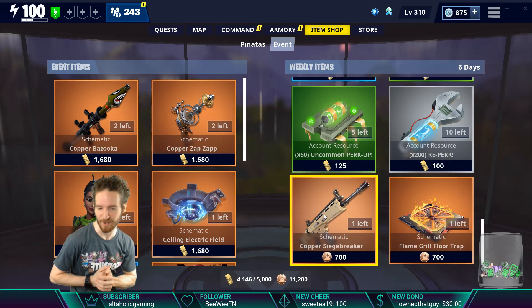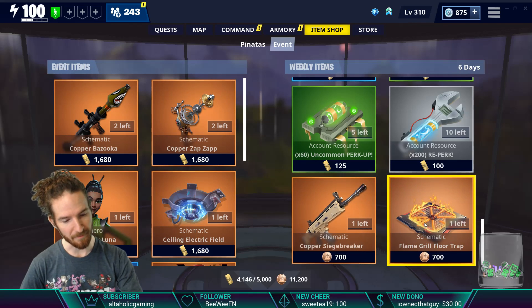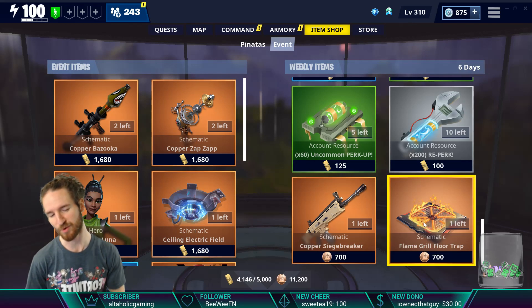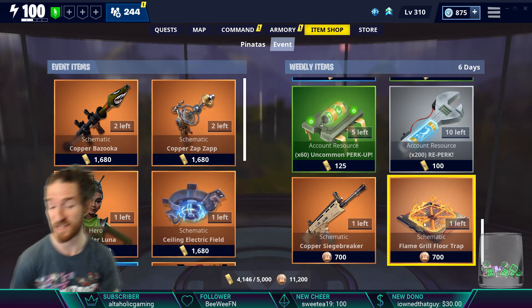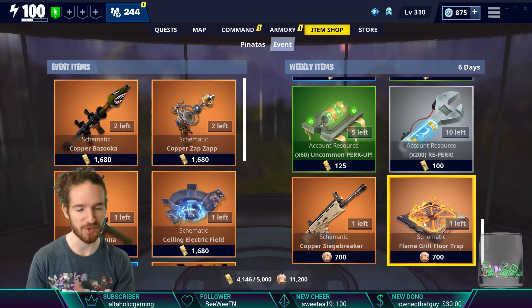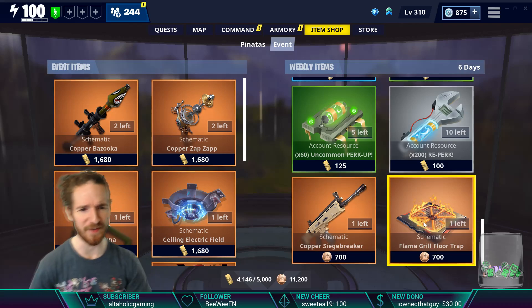We got our reperk, and the golden scar is back in the shop again. Fire Flame Grill Trap is also there — it's been over a year since I've looked at it. It does serious damage but has a serious cooldown. It'd be interesting to go back and see if it still acts the same way it did a year ago when it came out, but if that happens it'll be another video.